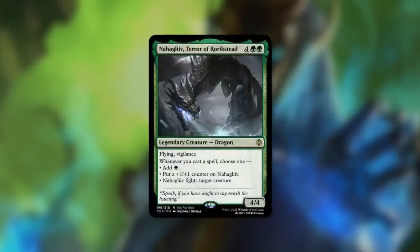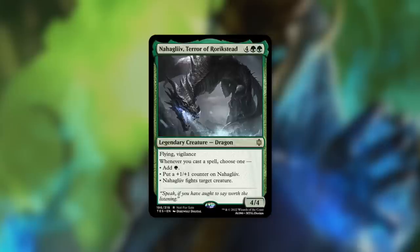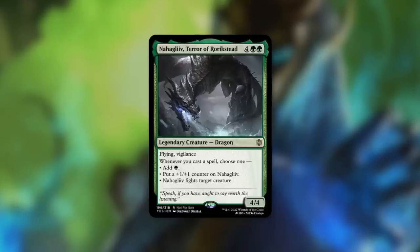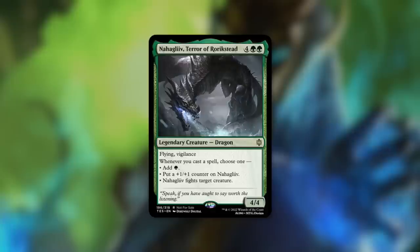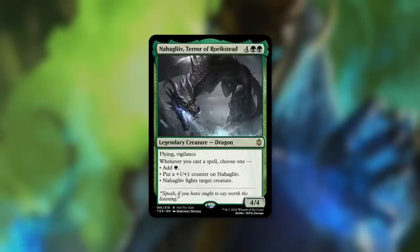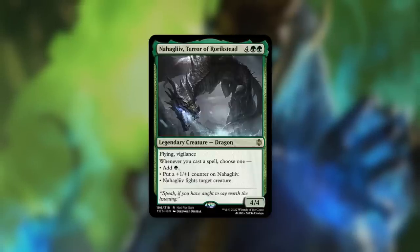Nahagliiv, Terror of Rorikstead: a 4/4 Dragon with flying and vigilance costing four green green. Whenever you cast a spell, choose one: add green mana, put a +1/+1 counter on this creature, or fight a target creature. A mono-green commander that cares about casting spells — you can turn all your spells into cantrips essentially, or grow this into a massive threat, or fight down creatures. The last two modes play together especially well. Finding ways to give it indestructibility so you can take out every creature on the board once things get going is a great line.